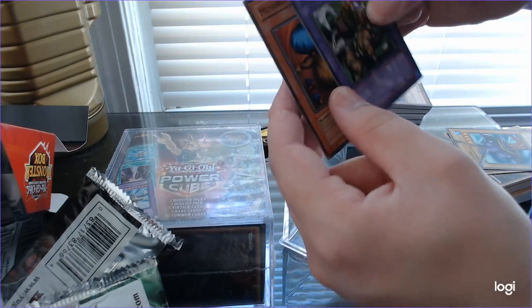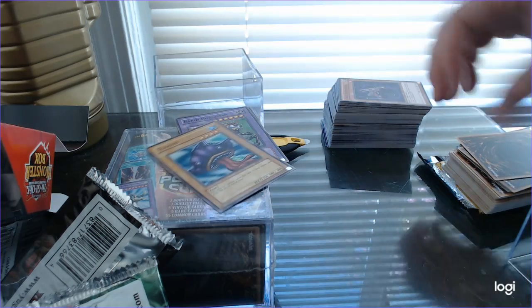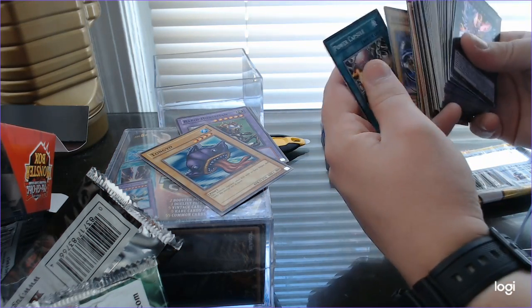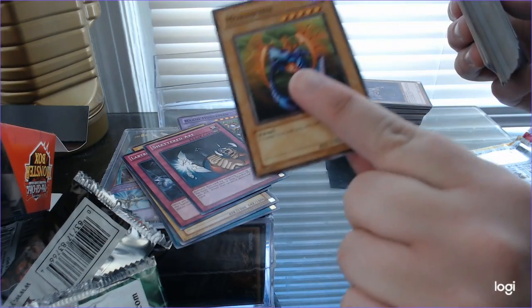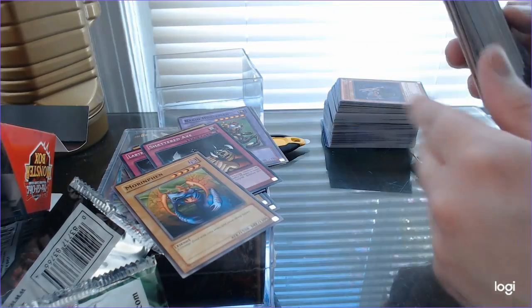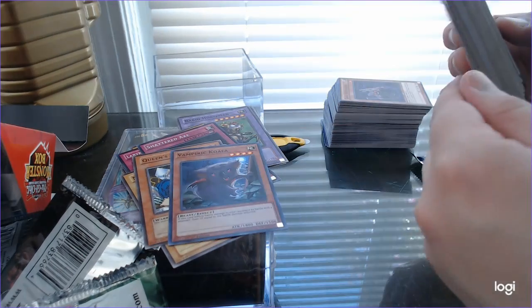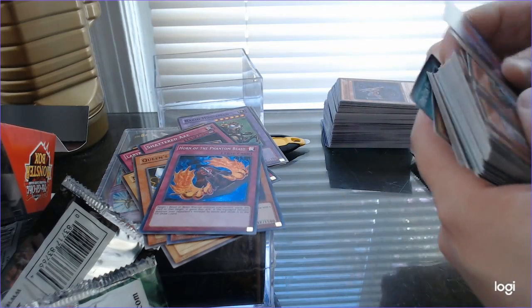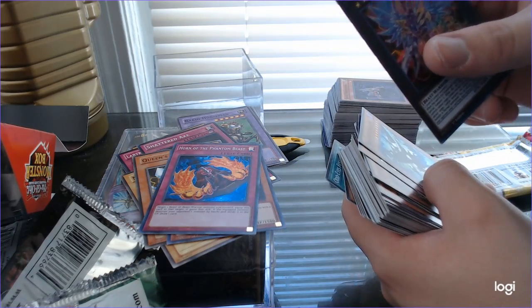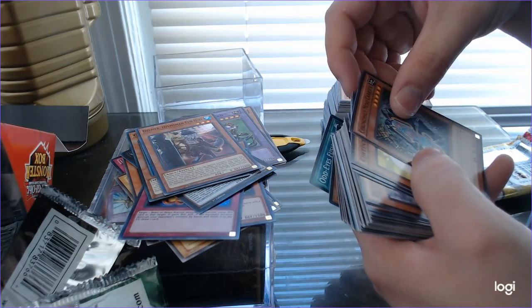Rabid Horseman, Mushroom Man No. 2, Tungyo. Power Capsule, Acrobat Monkey, Labyrinth of Nightmare, Shattered Axe, Morphinin, Queen's Double, Vampire Koala, Horn of the Phantom Beast. Vola Chema Critter, Methadrago, Crackling Dragon, Helmer Helmsman Fur Hire, Cronomaly Moai Carrier.